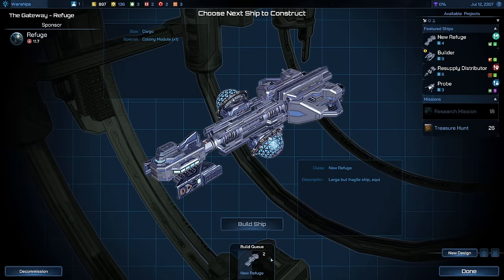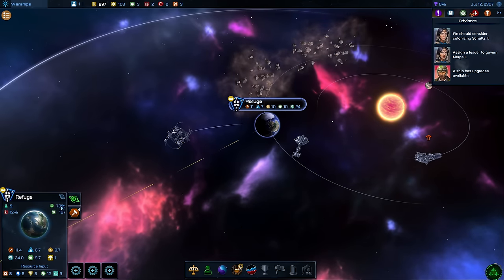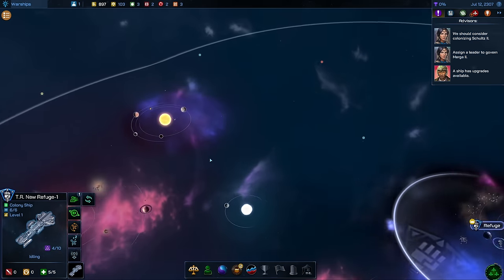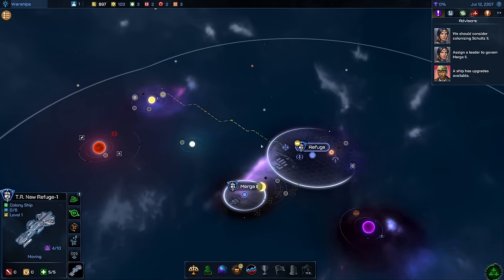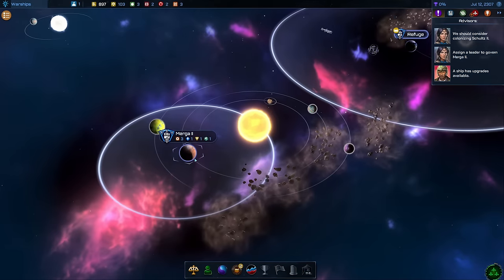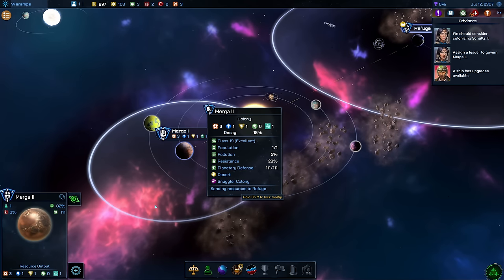We are finishing one colony ship in two turns, but I'd like to have my executive order with the drafted colony ship — we get this one now but lose 2% approval rating. We can use this immediately to colonize Schultz 2 — very important, this is going to be a food production powerhouse for me, probably with manufacturing close to it. Here on Murga, this is not the best — it's a snuggler colony, basically great for sending resources to Refuge, but there's not that much here.